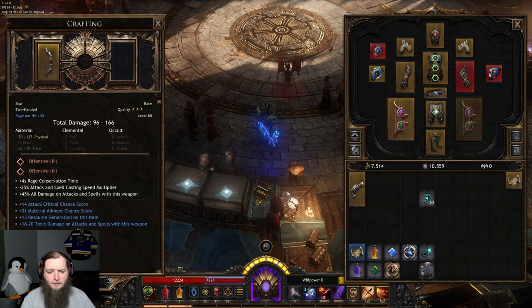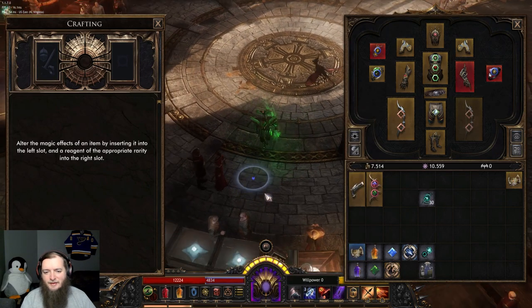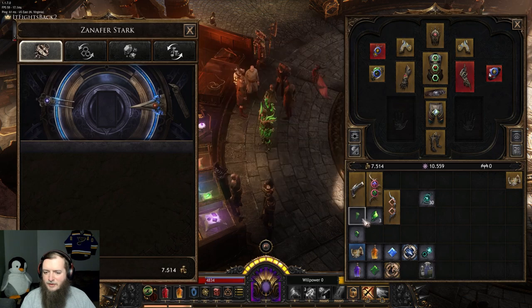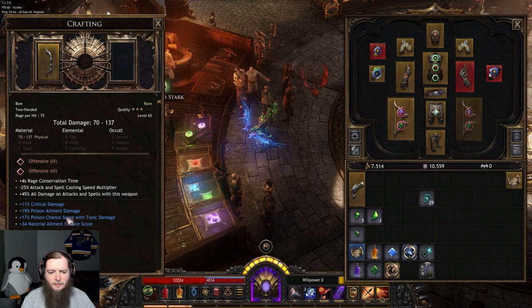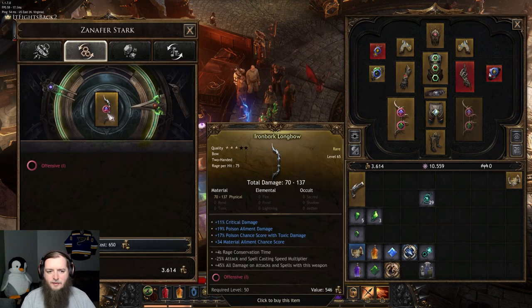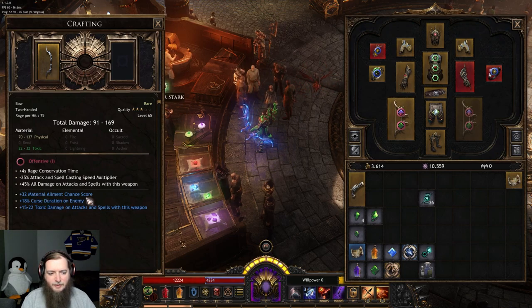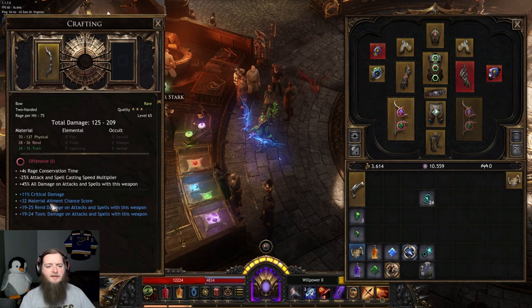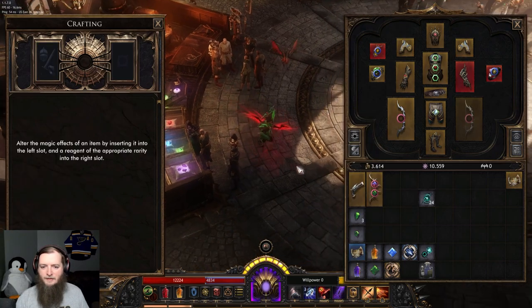Attack speed, bleed — no. Attack speed — no. Toxic damage, ailment chance, crit chance, resource generation. Got poison ailment damage, flat physical damage, life leech from attack damage, crit damage. I want to put another one in here and look at the top. The physical damage is where it always rolls from, but it can definitely hit two damages, and I have a lot of these rerolls, so just spam this for a second. Toxic damage, rend damage, material ailment, crit damage — this one's 125 to 209 now.